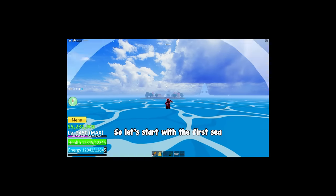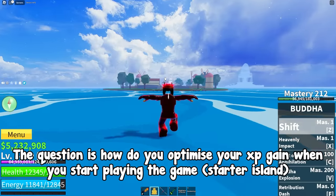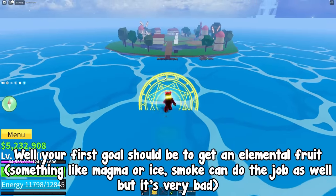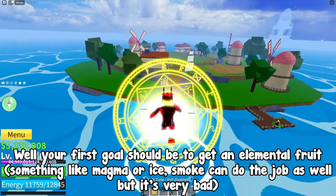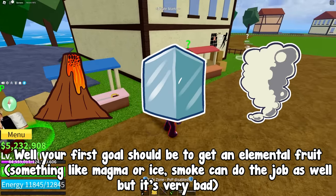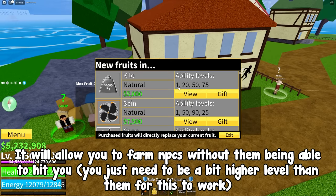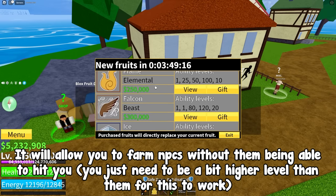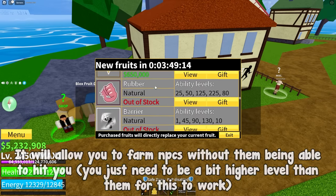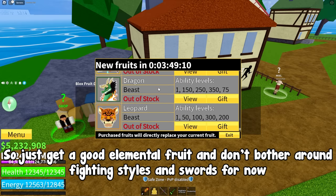Let's start with the first sea. The question is: how do you optimize your XP gain when you start playing the game at the starter island? Well, your first goal should be to get an elemental fruit — something like magma or ice. Smoke can do the job as well but it's very bad. You need it because it will allow you to farm NPCs without them being able to hit you; you just need to be a bit higher level than them for this to work. So just get a good elemental fruit and don't bother with fighting styles and swords for now.